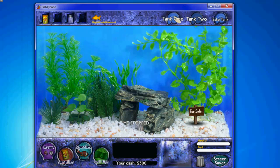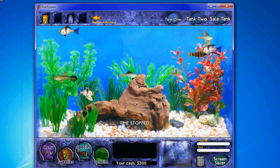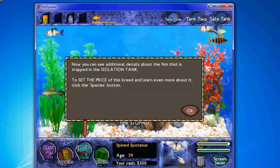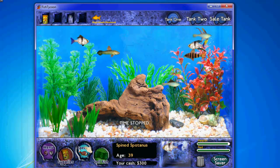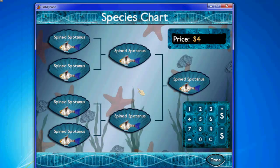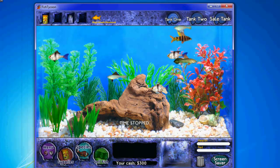I'm not going to sell any fish right now. If you click on a fish and drag it right in the square, you can get some information about them by pressing the species. This fish came from fish eggs. You can also increase the price here if you want to sell them, then click done, and drag them back out.